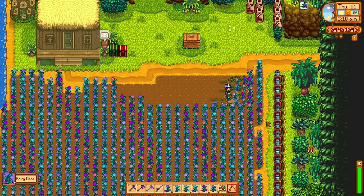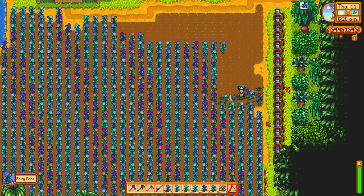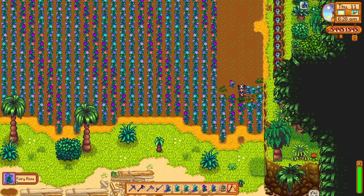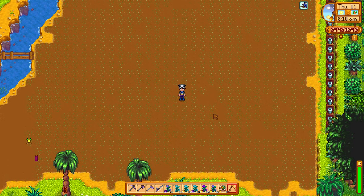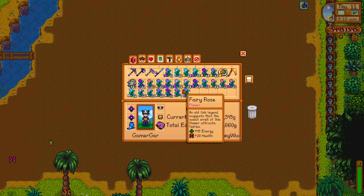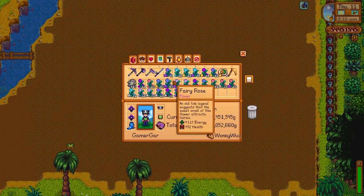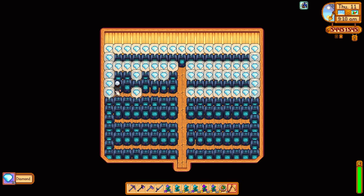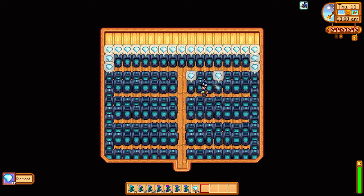Next up we have fairy roses. The fairy roses are totally underestimated — you can do amazing things with these and I'm going to show you how you can almost break the game using fairy roses. I basically just farmed up a whole farm's worth of fairy roses. I'm now going to go to my sheds and get my diamonds because I'm going to make what's called fairy dust, and I'm going to show you the power of fairy dust and how overpowered it is.